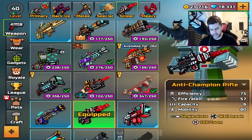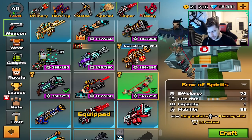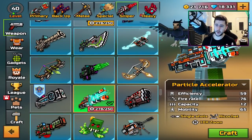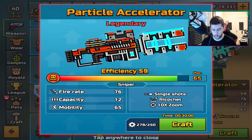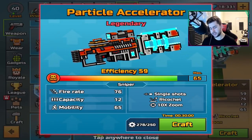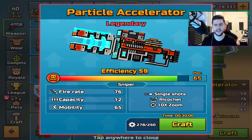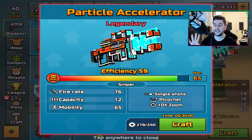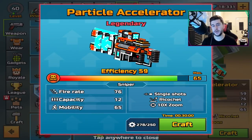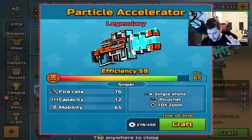Let's move over to the sniper category. After reading your comments, it was really close between a couple of them - one being the Boa Spirits, and the other one, which is the winner today, is the Particle Accelerator. I think we've all got to agree this is one of the most beautiful looking weapons in the game. The Particle Accelerator is legendary. You craft it by default at efficiency 59, and the highest level of efficiency goes up to 65. Single shot ricochet, 10x zoom, with a fire rate of 72, a capacity of 12, and mobility of 65.